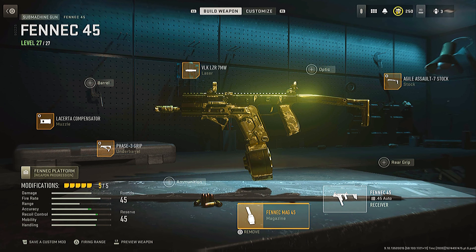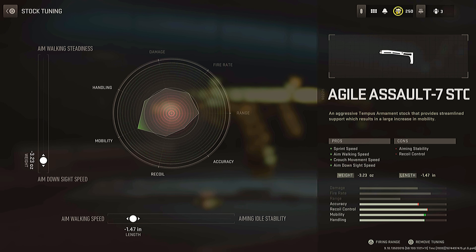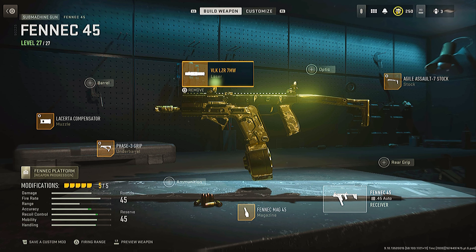We then have the 45-round magazine — super needed because this weapon has a really fast fire rate, so you're going to be running out of bullets quite often. And then finally, we have the stock, which is going to increase the mobility. You want to tune this for more mobility.